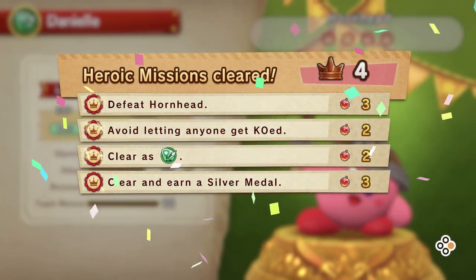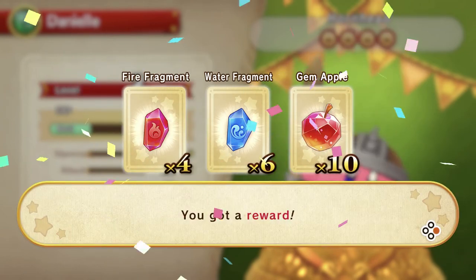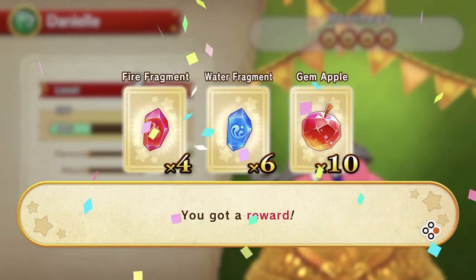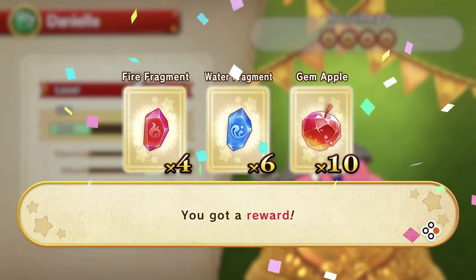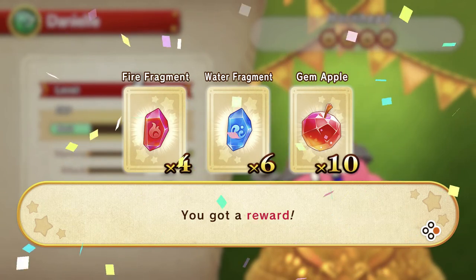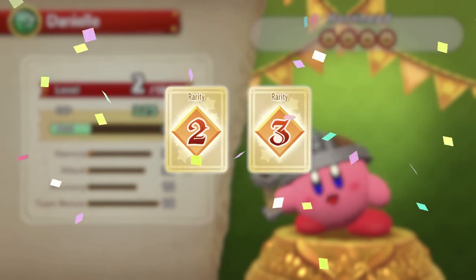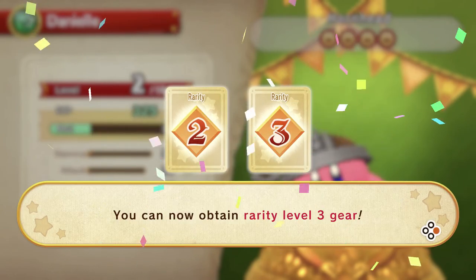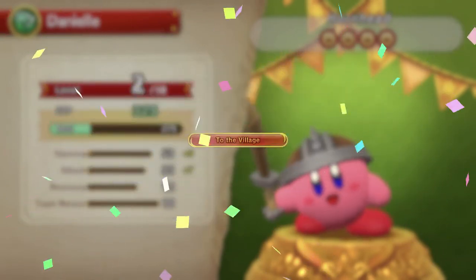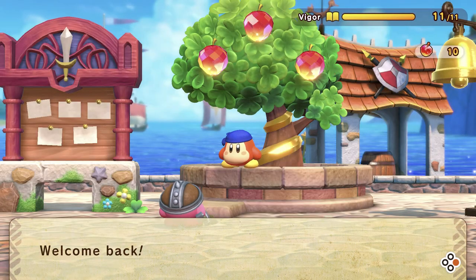Our commission's cleared — I've got some fire fragments, water fragments, and gem apples. Just like in the 3DS game, gem apples are the fake money currency that you can buy in this game, which is a little gross. I can get rarity level 3 gear now. This game is exactly the same — it just looks a bit nicer because it's on a different system.